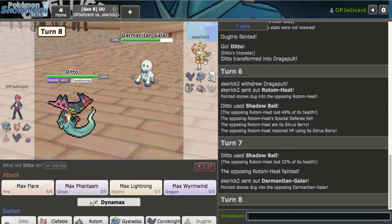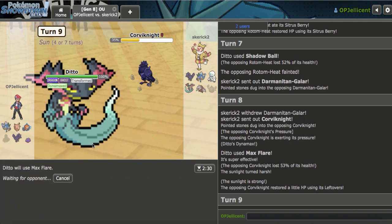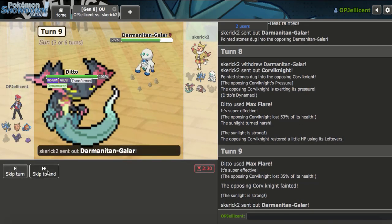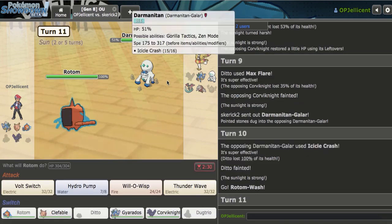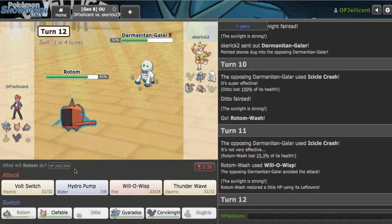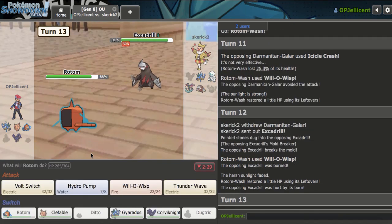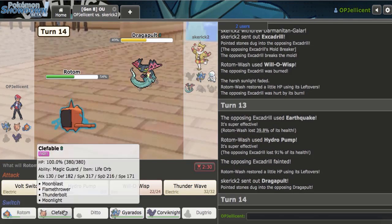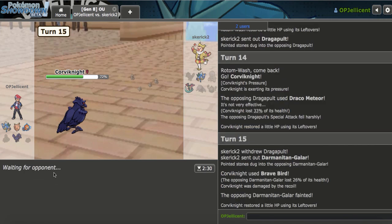Out comes Ditto — do I just kill? Probably. I'll live one hit. I kill Corviknight as well, which is really helpful for Clef. Galarian Darmanitan is not even going to kill me. Let's go to Rotom. I got a Will-O-Wisp — I missed but got a Special Defense drop. I think they're realizing how little they're doing now. They're burnt, so I'll just Hydro Pump here. They bring in Dragapult. I go to Corviknight on the Draco and just click Brave Bird as they switch out the Darmanitan.